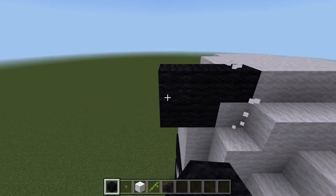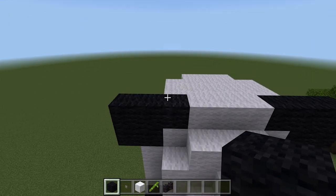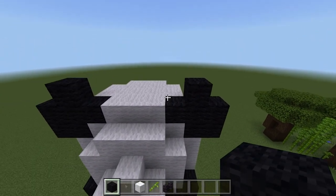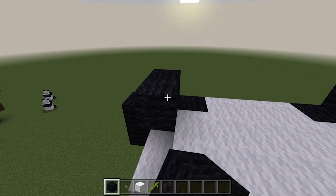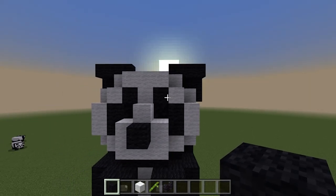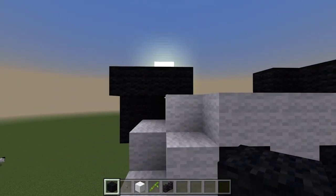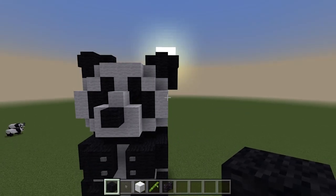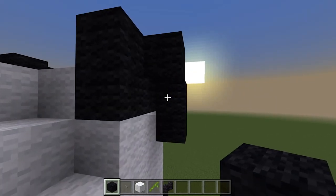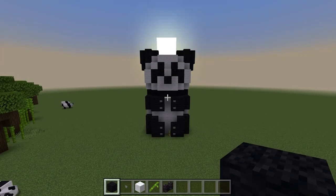Go another three here and three here, then one block in here and one block in here. Spin around to the front side and add three from that point. Flip the picture around to see what I'm doing — build this one down for one, then forward for another two. Build this one down for one and this one down for one — and there you have yourselves a panda built in Minecraft!